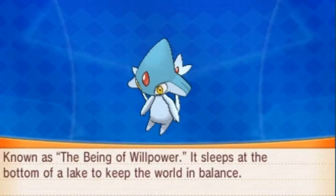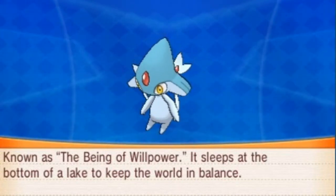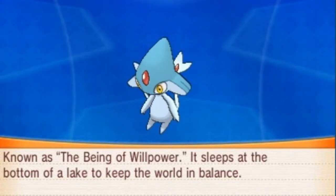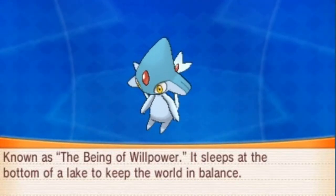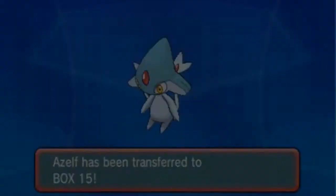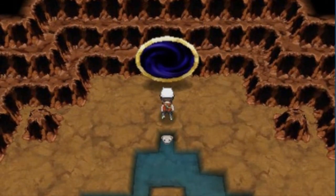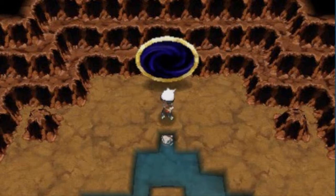Azelf — the Willpower Pokémon, Psychic type, one foot seven ounces. Known as the Being of Willpower, it sleeps at the bottom of a lake to keep the world in balance. Pretty cool! I will not give it a nickname because it's a legendary. It is currently 10:32, so I've already surpassed the time window for Uxie. Bear with me — we'll get Uxie, it's just going to take a while.